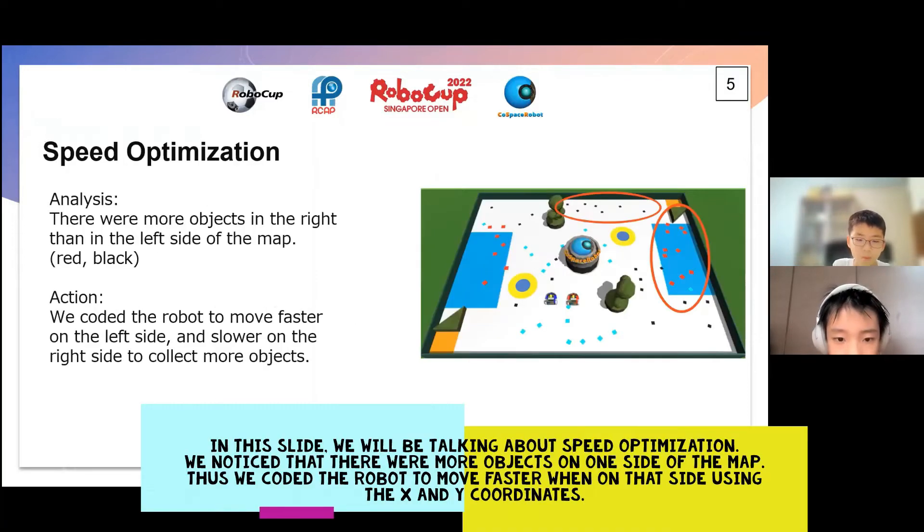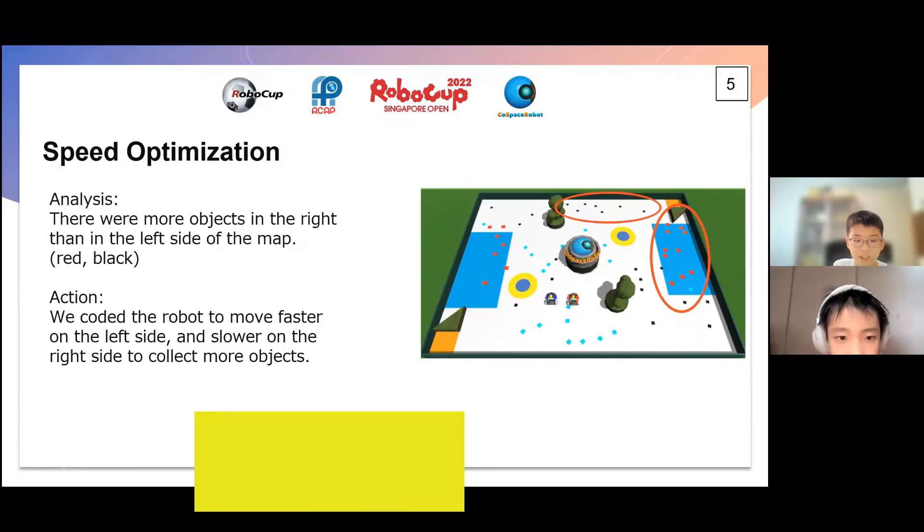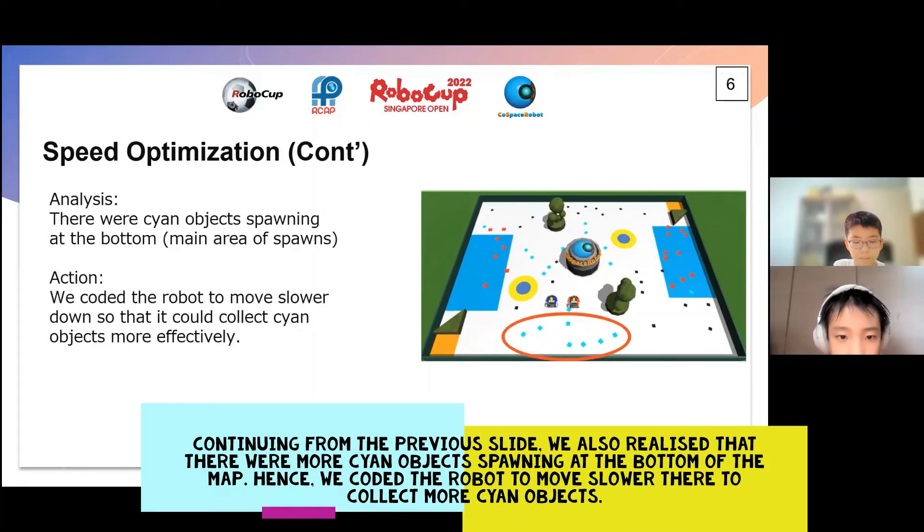In this slide, we will be talking about speed optimization. In the preliminary map, we noticed that there were more objects on one side of the map, thus we coded the robot to move faster when on that side using the X and Y coordinates. We also realized that there were more cyan objects spawning at the bottom of the map, so we coded the robot to move slower there to collect more cyan objects.